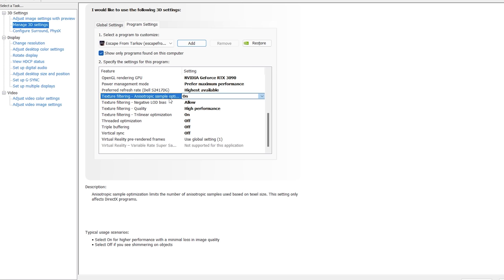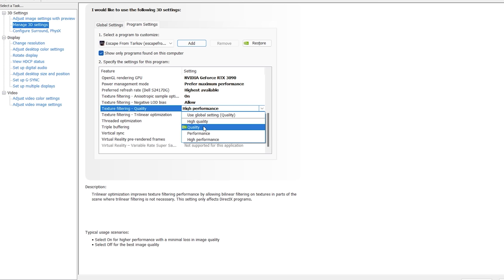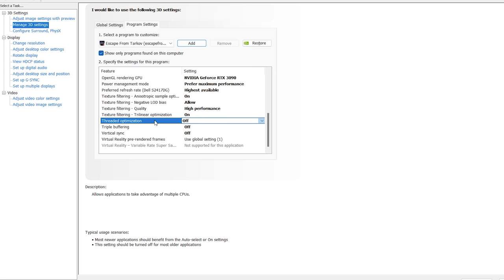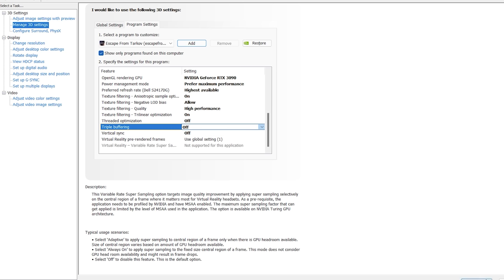Preferred refresh rate is set to highest available. Texture filtering — anisotropic sample optimization is set to on for better performance, and negative LOD bias is set to allow for high performance. Texture filtering quality is set to high performance — you can set this to quality if you have a good system, but for maximum FPS keep it on high performance. Texture filtering trilinear optimization is set to on — it doesn't actually affect how your game looks, so just keep it on.